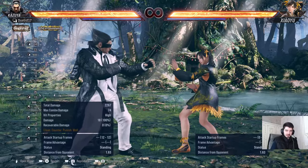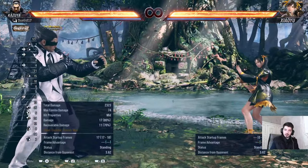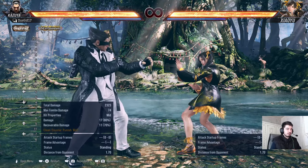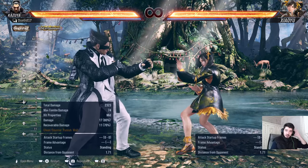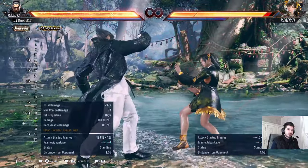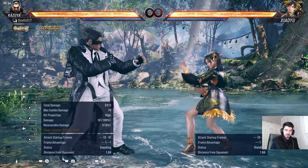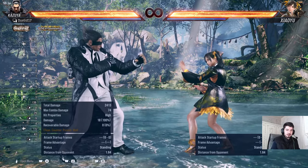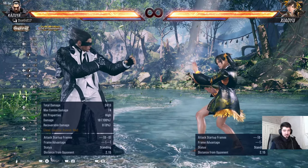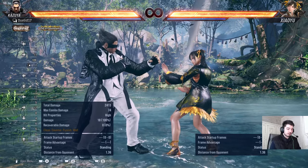Magic four — standing forward four — is another counter tool. On counter hit it gives you three-four-four-four, which is decent damage, and it's a pancake flip so you flip the opponent and can go in to mix them up again. The weakness this move has is its bad range — sometimes it just goes over them when it looks like it should hit. It's also easily steppable, and the whiff property isn't the best either.